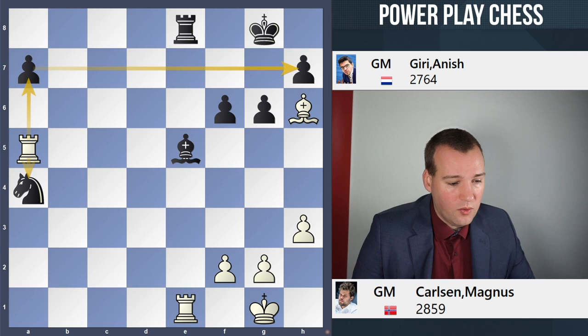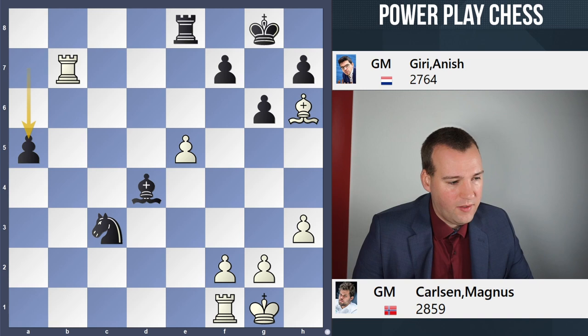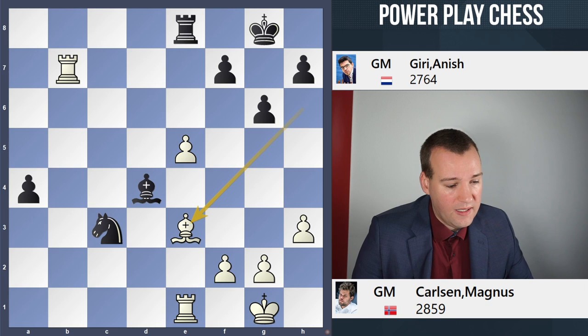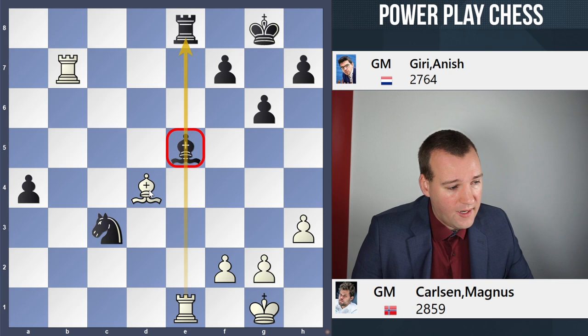There followed Nc3, Rb7, a5 — so black is looking for counterplay, but it's way too slow. Re1 is a good move, with the point that after a4, Magnus is aiming for simplifications with the move Be3. Bxe5 runs into Bd4 with an attack on the bishop. The bishop cannot take on d4 as there is a pin, and Bxc3 is also a threat. If you do take on d4, the simplest way to convert is Re8, Kg7, and Re7.